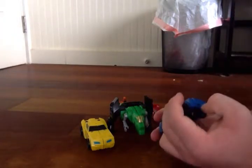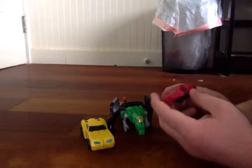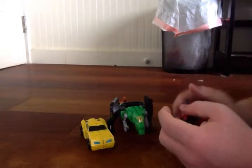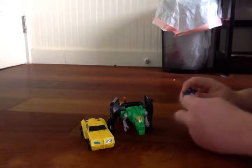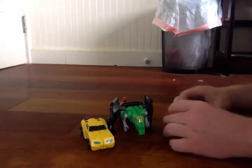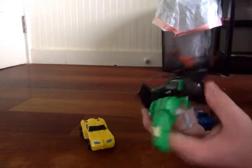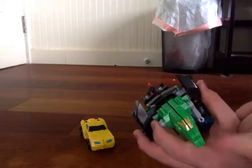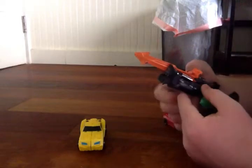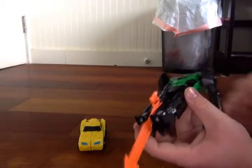And on Sideswipe, he's pretty much all red like that. I forgot to mention, Strongarm and Sideswipe's head are staying out. And on Sideswipe, the jaw is supposed to be black, and the teeth are kind of missing. Yeah, that's totally something to be concerned about.